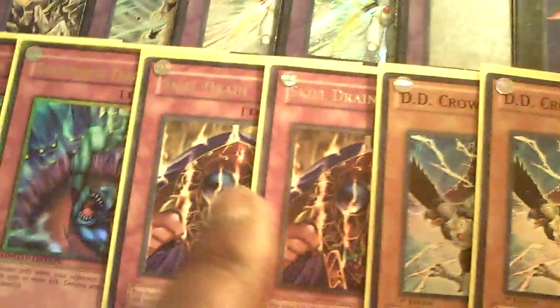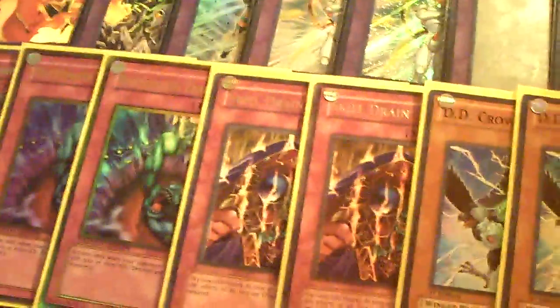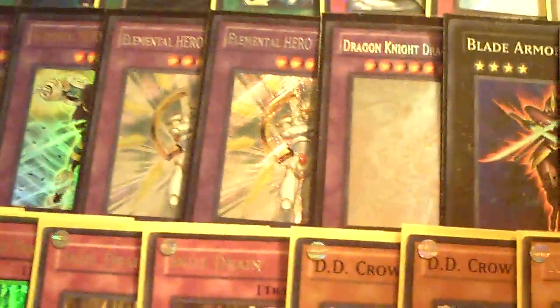You guys will notice right off the bat that I relegated Skill Drain to the side deck. I ran Skill Drain in my main build, and there's no Thunder King in the main board either. Skill Drain is an amazing card, but I just don't see it as necessary. This deck is really hyped right now, and the way it's constructed it should auto-beat the Mirror Match — because people have 2 dead cards against you. Skill Drain is dead against your deck. And the other hyped-up deck going into this event is Dark World. Again, Skill Drain is pretty much dead in that matchup.